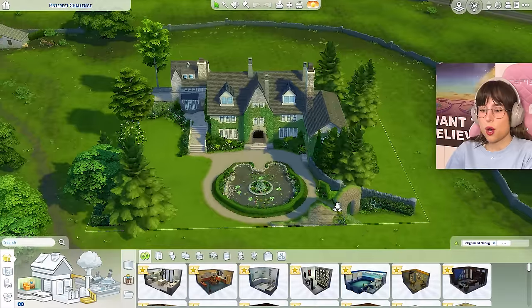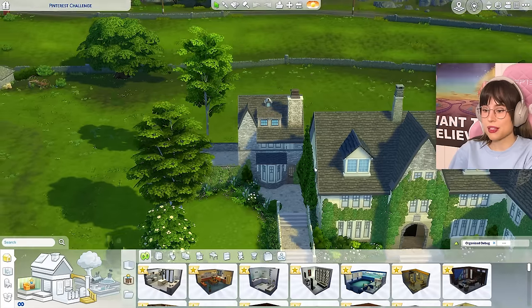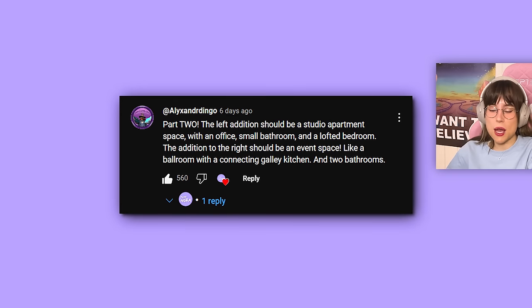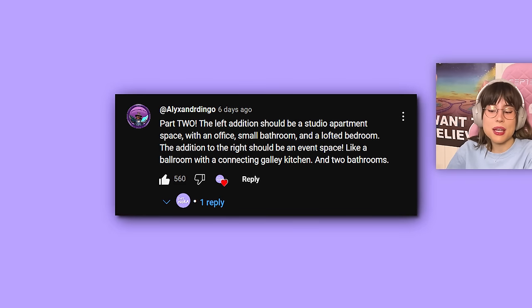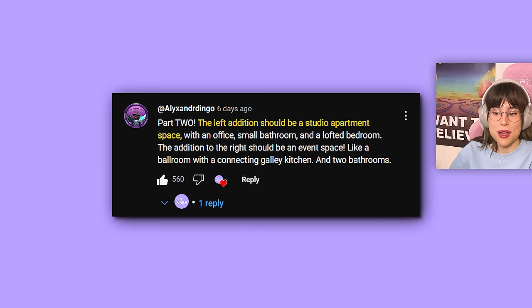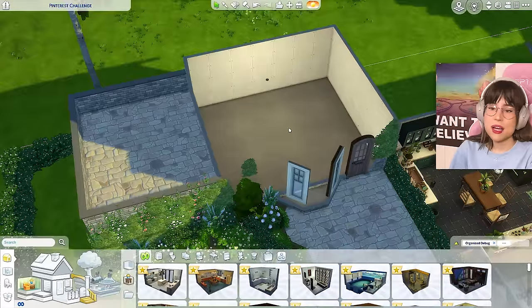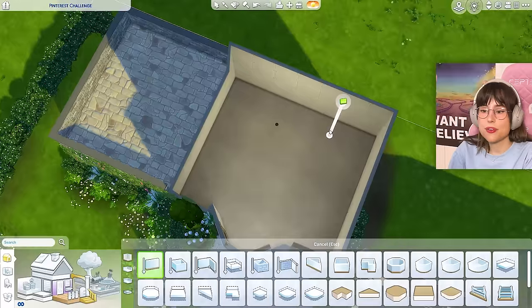Here we are on my beautiful lot. I'm going to start with this little house right here. There was a great comment by Alex and Ringo — sorry for pitching your username — but they had an amazing idea to make it into a little studio apartment space with an office, small bathroom, and a lofted bedroom.